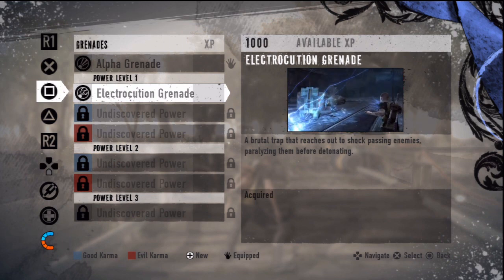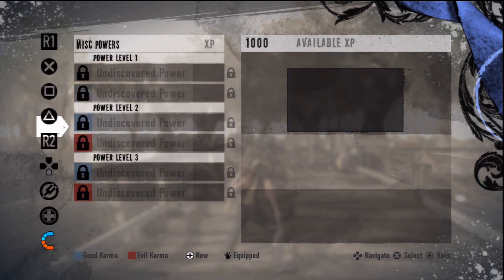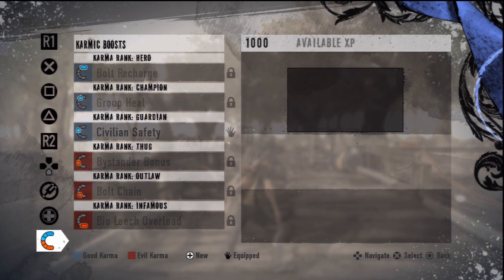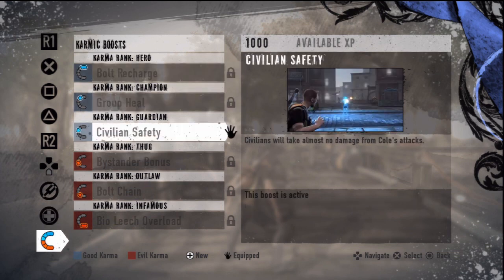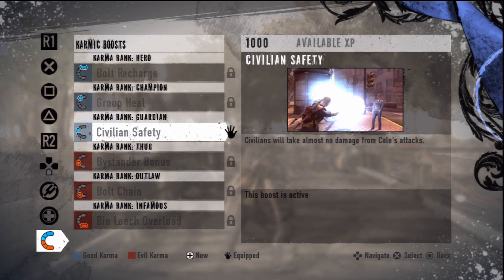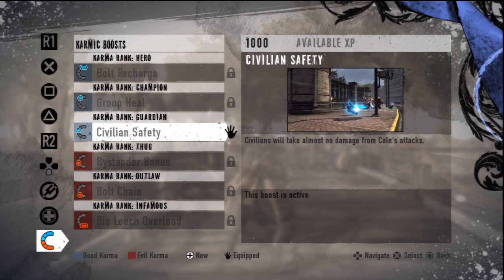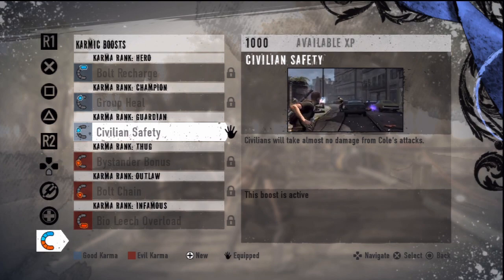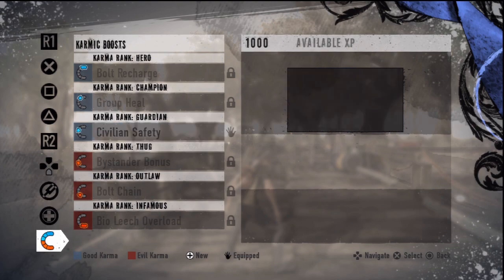So, traps. Could be useful. And then we have Civilian Safety, which means civilians will take almost no damage from Cole's attacks, which is definitely going to help me out so I don't have to constantly be on the lookout for civvies as I'm doing combat. And we got that for maxing out good karma in the first game. But let's get right into it.